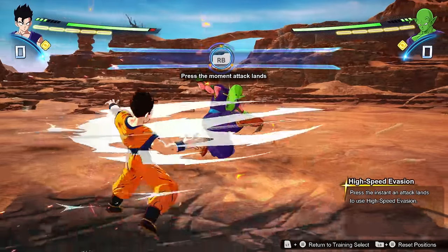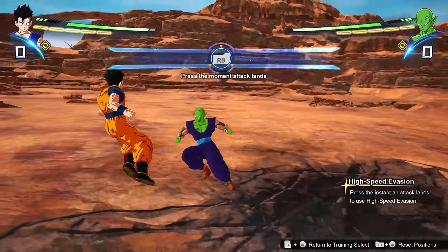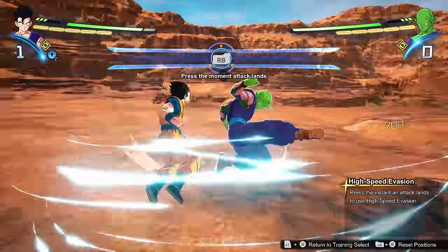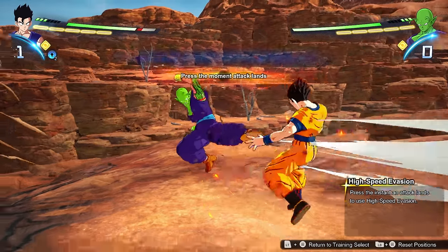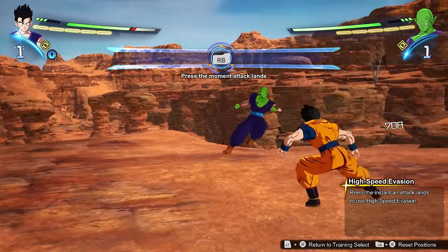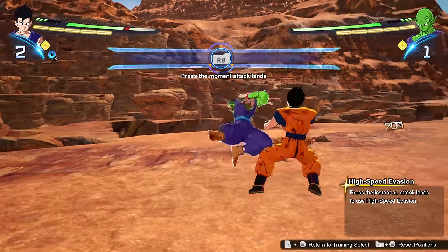Last but not least is the high speed evasion. With high speed evasion, this is the twin brother of perception — both of these together make a dynamic duo. This one is a lot easier than perception, so picking it up will be quicker. You can spend a little less time on it, but I would still recommend putting in some time.